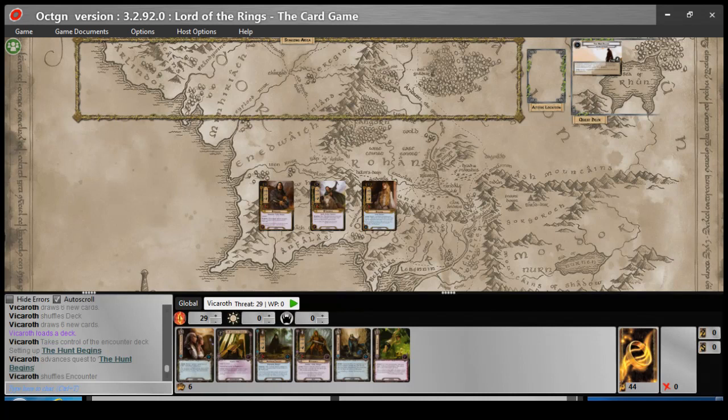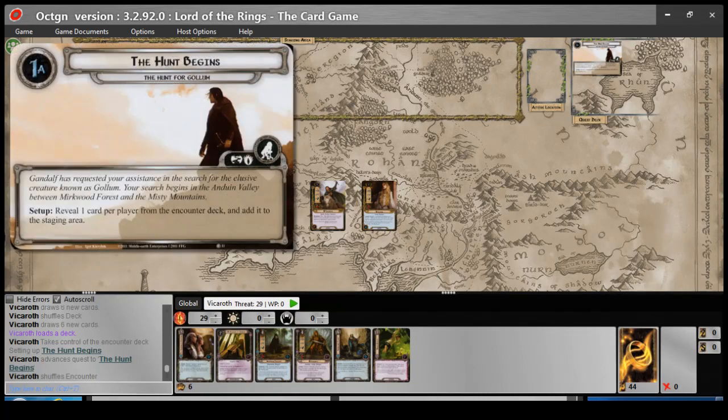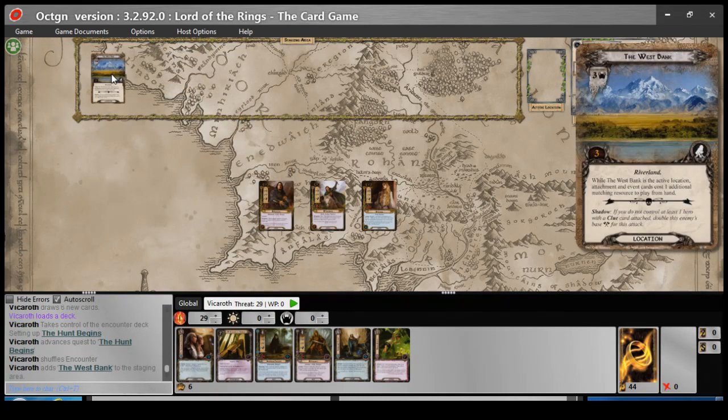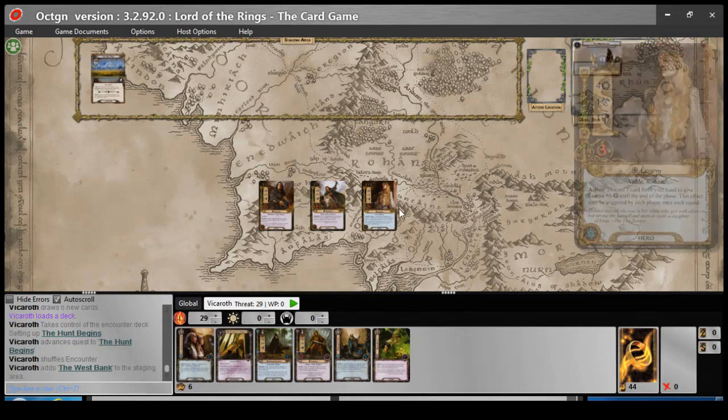Let's continue on. First thing it wants me to do here is reveal a card per player — well, there's one player, so one card. That's a nasty one because it's such a high threat off the hop. While at the actual location, attachments and event cards cost one additional matching resource to play from hand. Okay, it's not the actual location so I don't have to worry about that.